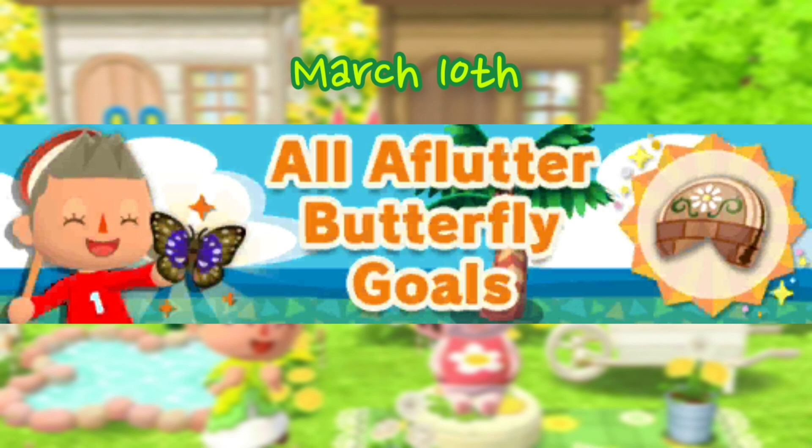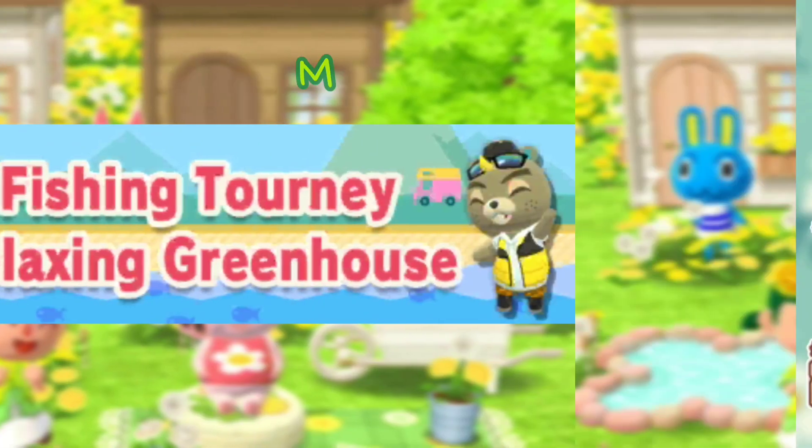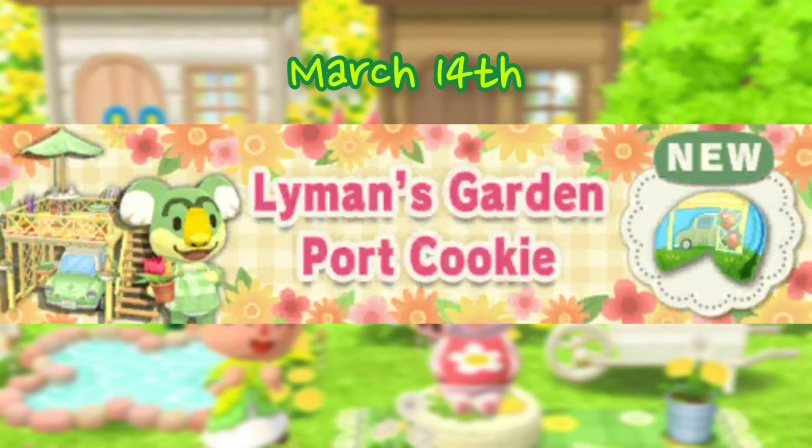On March 10th we are getting All a Flutter butterfly goals, and we're getting Pom Pom's cookie as a reward. On March 11th we are getting the Relaxing Greenhouse fishing tourney. We're getting a lot of vases and a table with vases on it. When I first saw the preview I didn't really like it, but looking at the picture now I think it looks very nice — you can decorate a lot with it. Not too excited, but not bad.